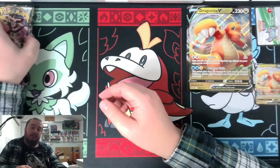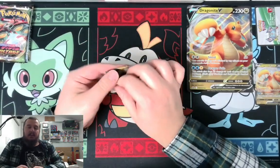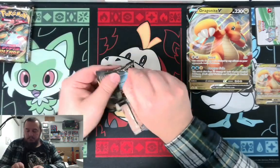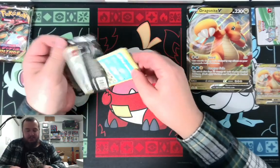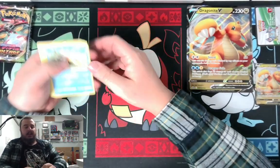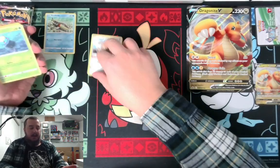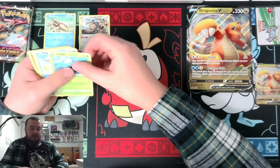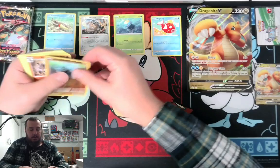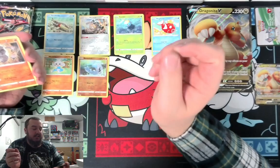Then we got the Brilliant Stars three-pack blister that you saw at the beginning of the video. Let's go ahead and crack these open. So Rebel Clash — going all the way back to what's about to rotate. We got Arrokuda, Galarian Meowth, Surskit, Magikarp, Metadite, Barboach, Galarian Runerugus.